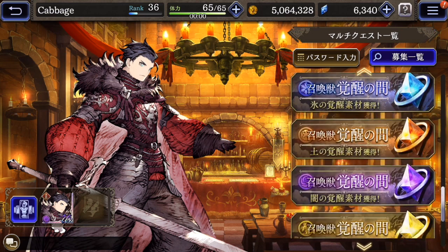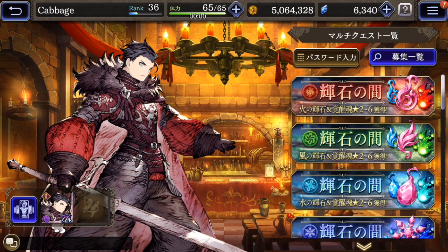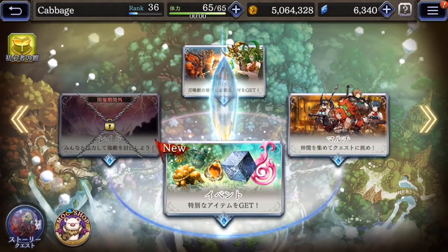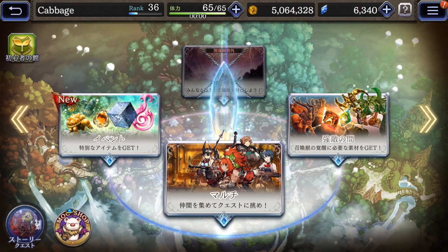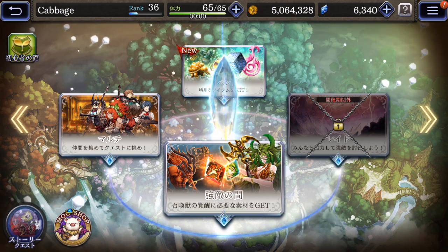And then you can go through these quests where you collect ascension materials or that kind of thing. One thing about those multiplayer quests is that if you sleep too long during your turn, it'll just skip your turn and move on to the next.